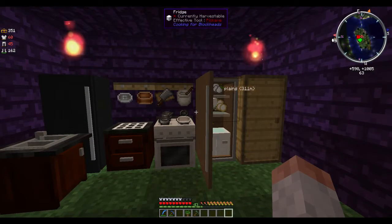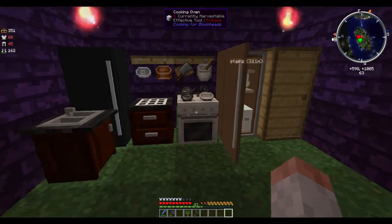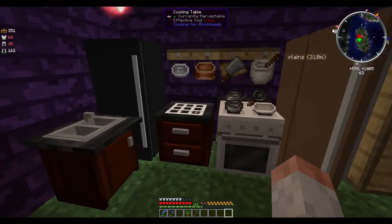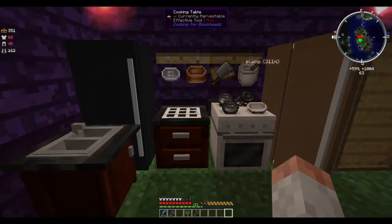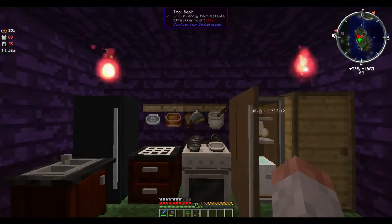I'm making this video for any sort of modpack that has Pam's Harvest Craft and Spice of Life. This one is the Blightfall modpack that has Cooking for Blockheads, which allows this form of a multi-block structure.